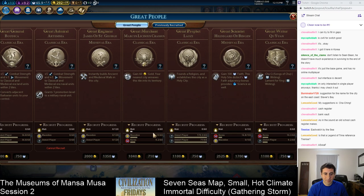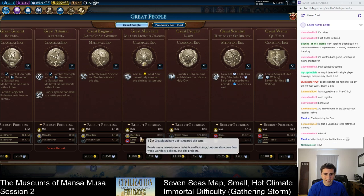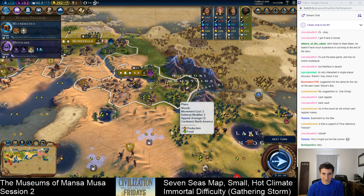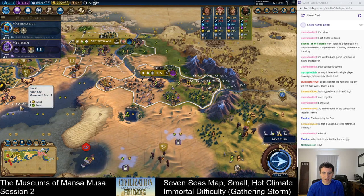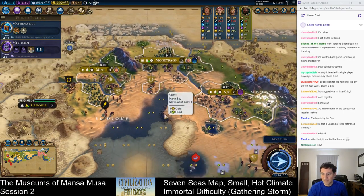We are probably going to get the first great merchant, although Macedon apparently is already getting four points per turn. With our districts though, we should pass them pretty quickly. So yeah, we should get the first great merchant, and I may use it to get additional tiles for chopping — like getting this forest to chop for a Petra would be a nice pickup.